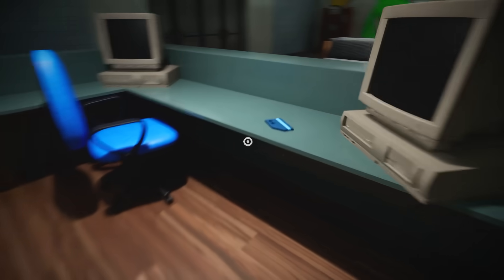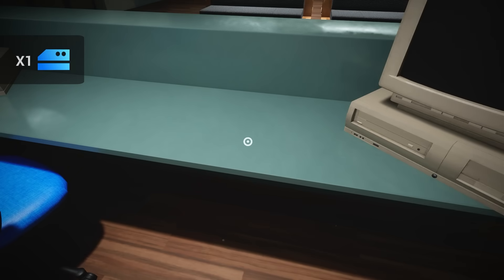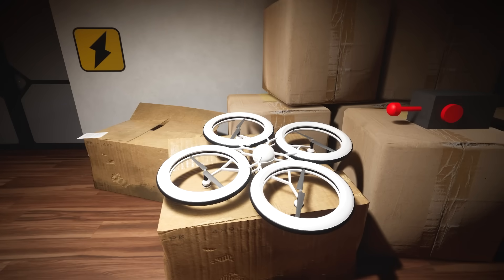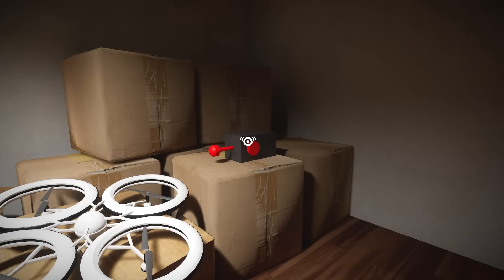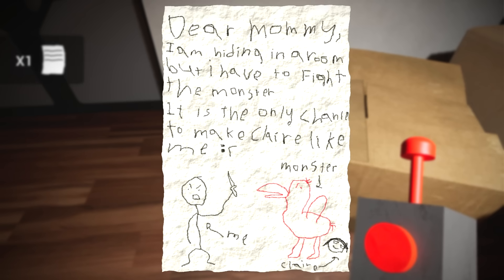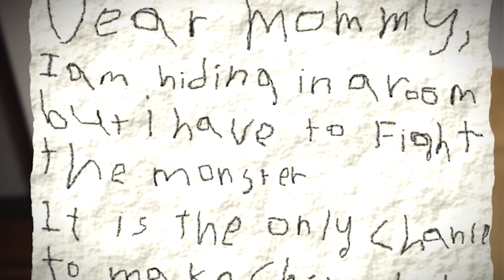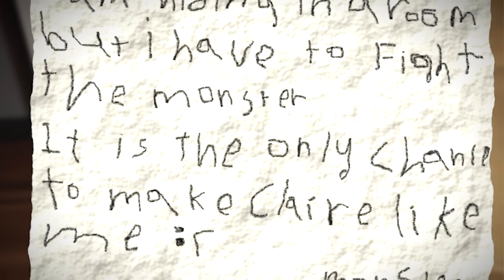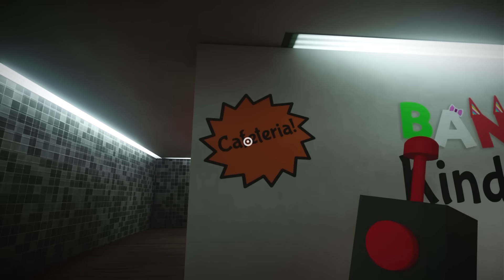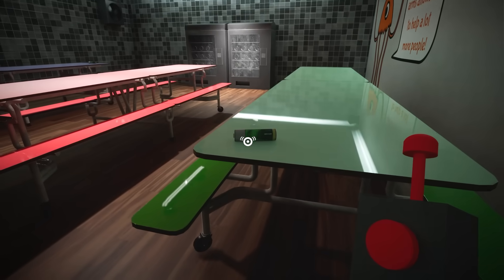The protagonist finds a keycard at the reception desk and quickly puts it to use, unlocking a nearby maintenance room where they discover a drone — a useful tool key to progressing through the building. The drone requires batteries for the remote control in order to operate. Also in this room is a note which seems to have been written by a young child. It reads: 'Dear Mommy, I am hiding in a room, but I have to fight the monster. It is the only chance to make Claire like me.' A crudely drawn picture shows the child wielding a knife against a monster resembling the Apilabird, while another child called Claire sits behind it. We then make our way to the cafeteria, where both batteries can be found sitting on tabletops.